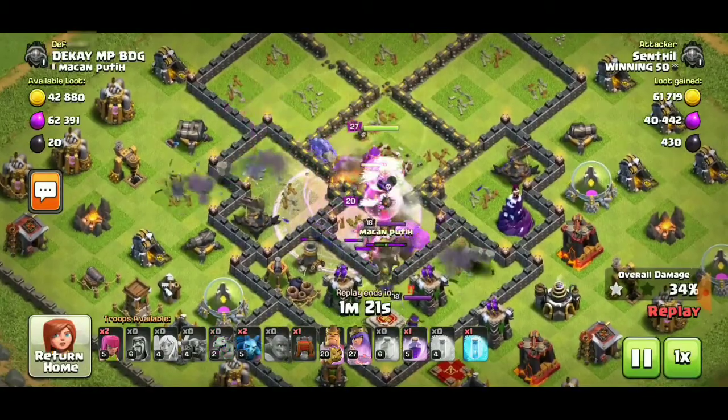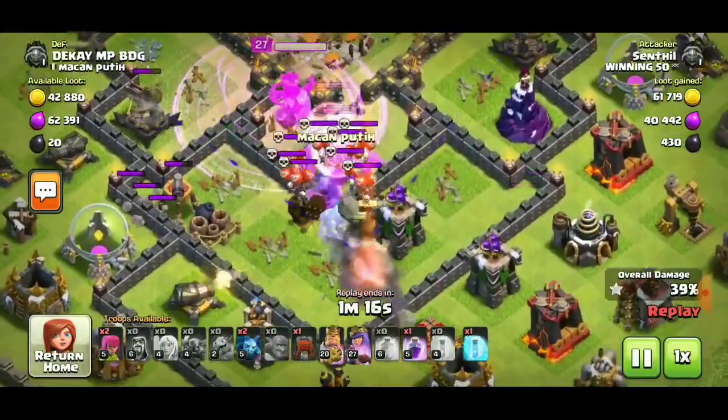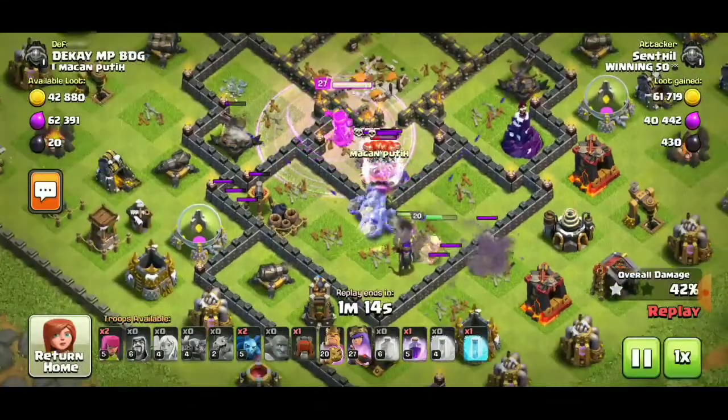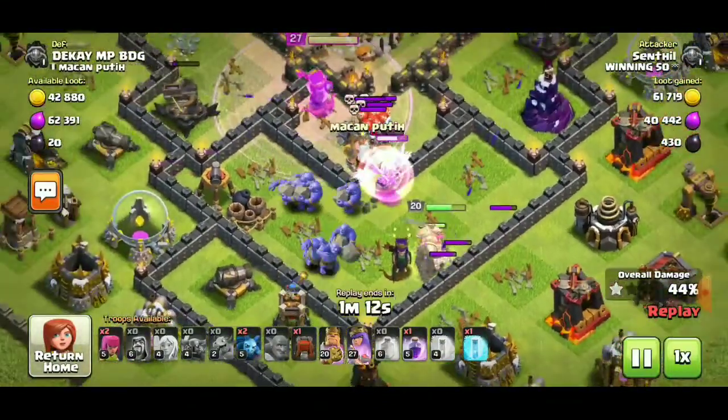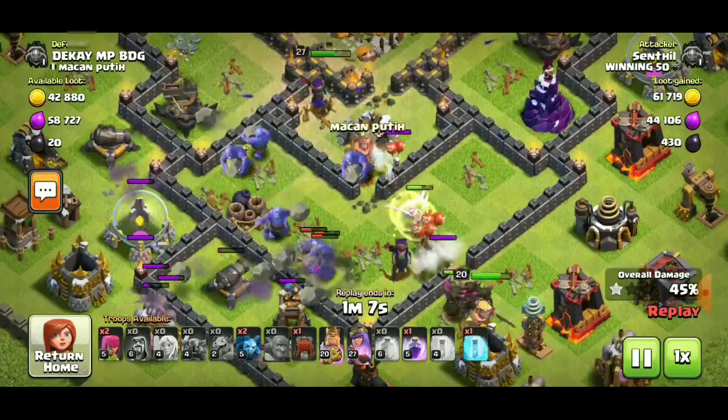I prefer Valkyries and Bowlers for ground attacks instead of facing Giants. See how they are approaching and how easy it is to get stars. But remember these traps and Giant bombs.